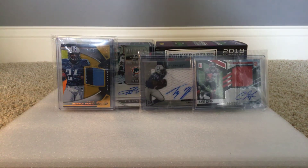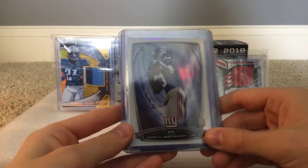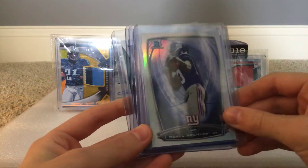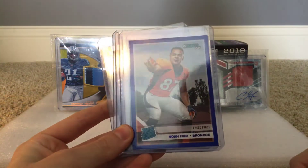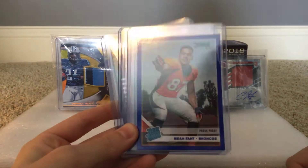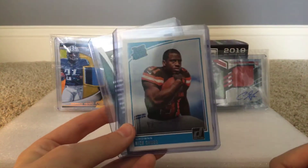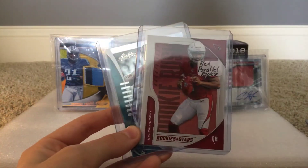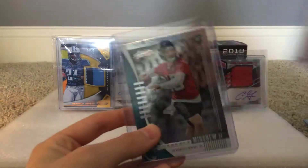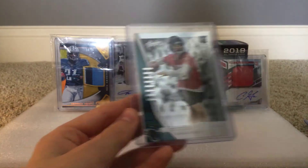Part one is about the rookies, so I'm going to show you lots of my good rookies. First we've got an Odell Beckham Jr. Bowman refractor, Noah Fant blue press proof rookie card, Nick Chubb Raid rookie, Kyler Murray rookies and stars card, and a Gardner Minshew rookie.